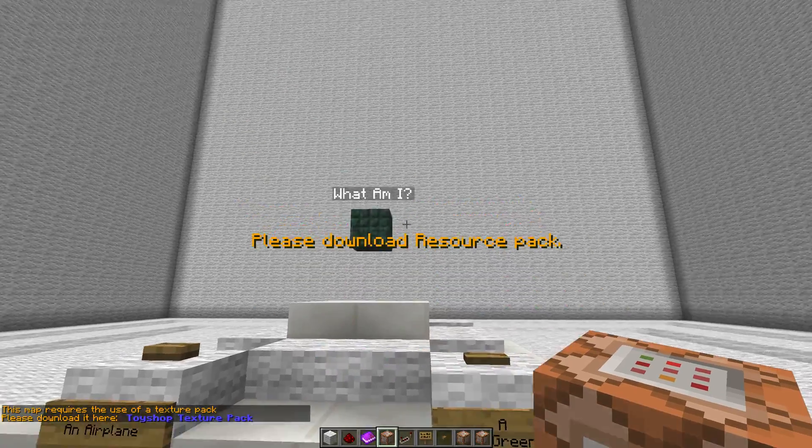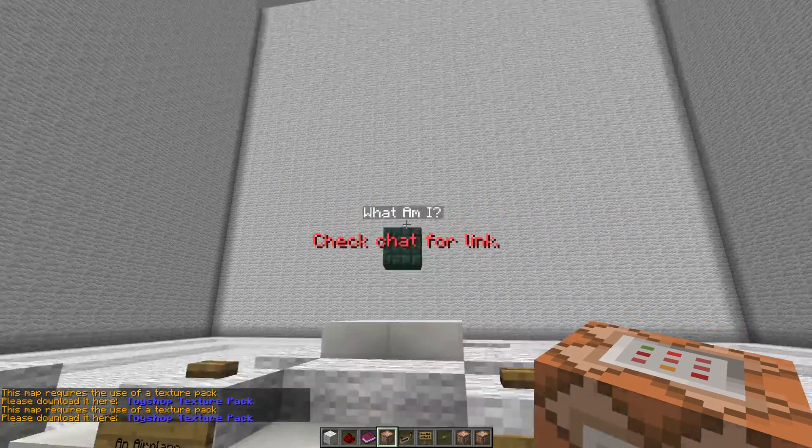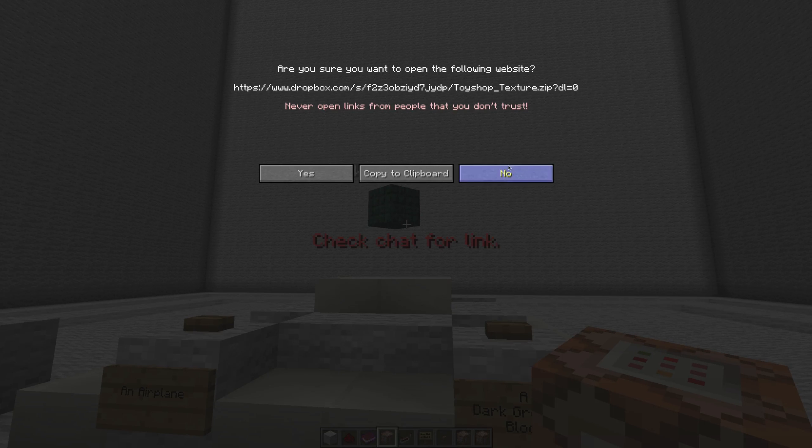So if I hit this button, you'll see it says 'Please download resource pack. Check the chat for the link.' Now if I check the chat, it says 'This map requires the use of a texture pack. Please download it here.' If you actually click on this, you can copy the link to your clipboard or say yes, which will open up a web browser and allow you to download it from Dropbox. That link at the moment is still not the final link, but it's just to show you.